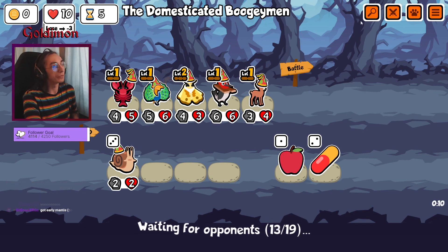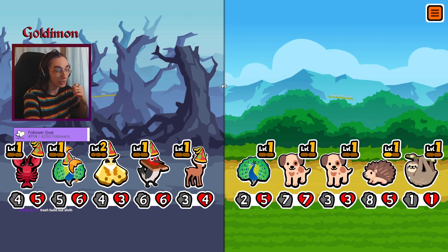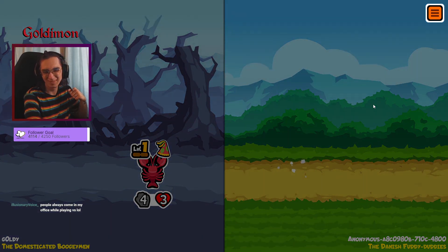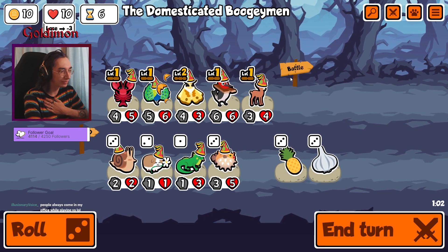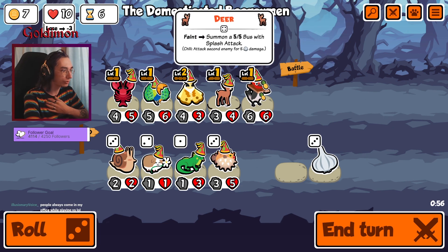Unfortunately sloths don't get to live too much in our versus lobbies. I'd love to go for an ultimate mantis team. I think there's more to it — like we did the sandwich. Okay, I'm sorry blobby. Pineapple, so it goes for the damage.